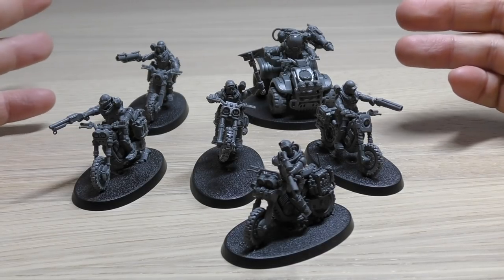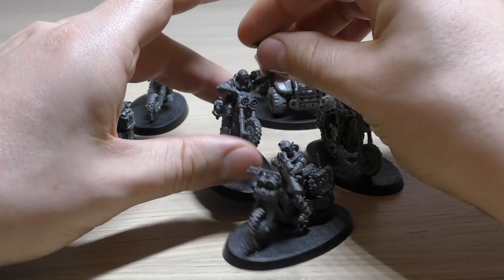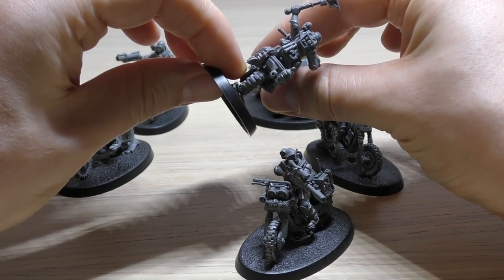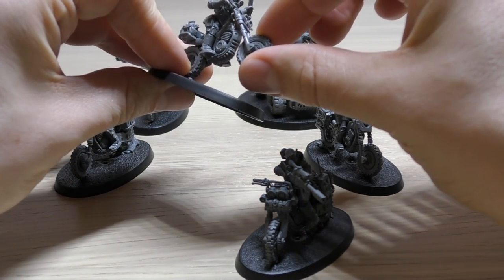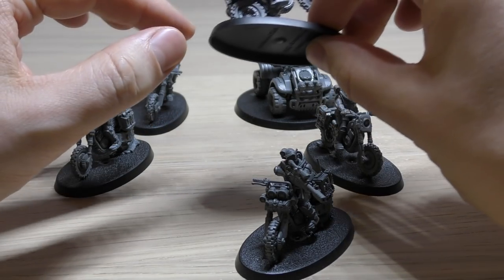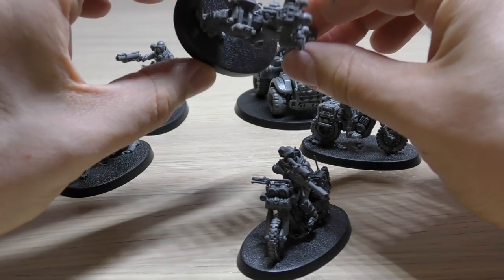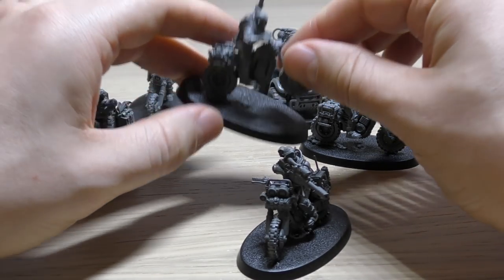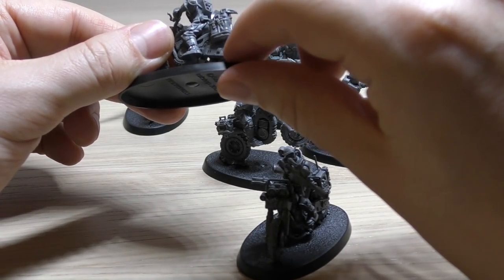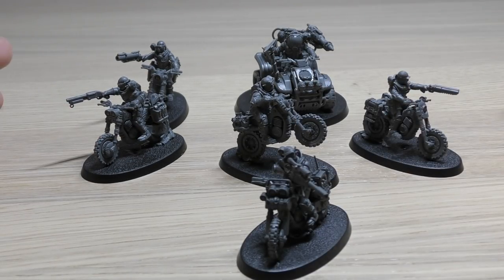One thing I will say about the models is you can customise them a bit. There's no reason you can't have this guy with a shotgun. They do have plugs and sockets - the back wheels. The front wheel's falling off, I need to glue that quickly. But you can mix and match the back wheels with the bikes. So you can have all of them on the ground if you wish. If you cut the peg off you could glue the front wheel down. And because of the way the wheel attaches to the rest of the bike, you can cut out the plug and just glue that back wheel any way you want - so you could have them all pulling a little wheelie if you so wish.